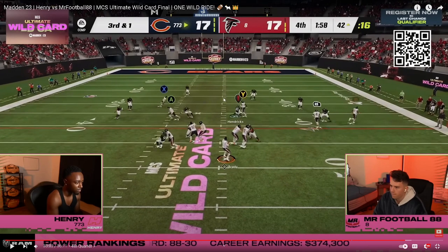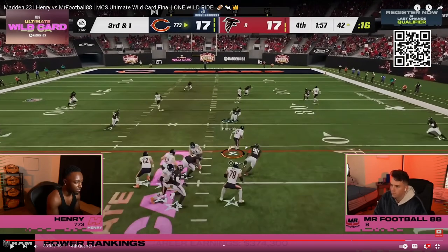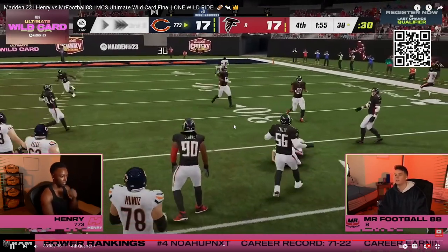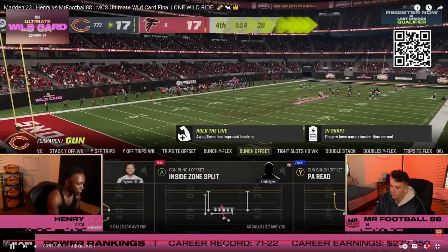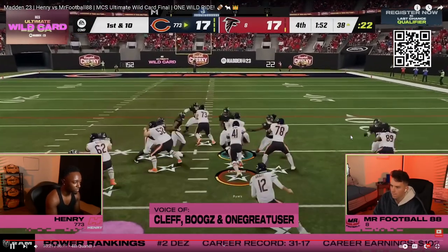Great defense from Mr. Football — he's clearly sitting on stuff underneath, the right decision. But Henry sees the opening, scrambles up in that little pocket to get the first down. He's got to get down right there — that's such a key piece. He gets down. You see Mr. Football's face — he knows he's in trouble. First and ten. Henry goes inside zone again to work the clock. Football calls timeout. Minute-50, 32-second runoff, second and seven.